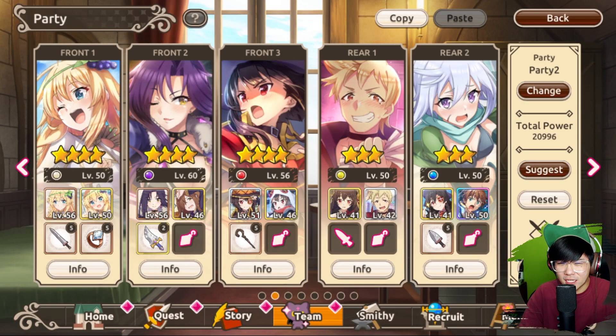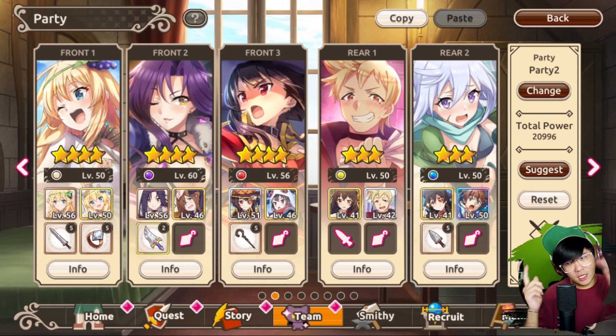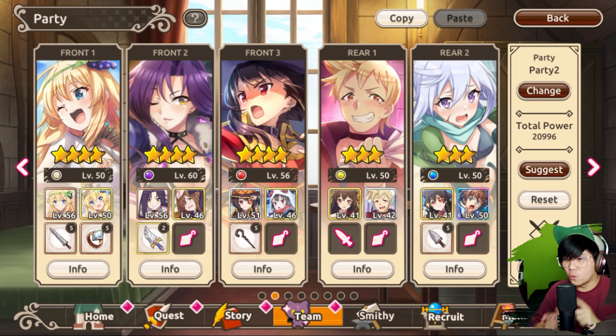Hey guys, I'm here with another Konosuba Fantastic Days video. Welcome to Part 2 of the Team Building Guide. In the first video, I covered the basic mechanics of this game, types of team and different roles, the viability of 3-star characters, and also 1 and 2-star characters as well. Watch that video if you haven't already because it's related to what we're going to talk about in today's video.